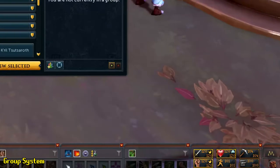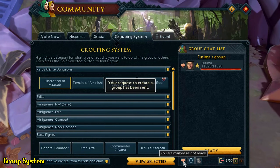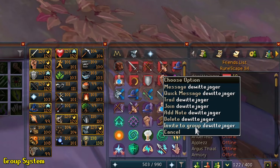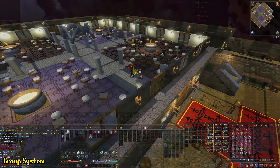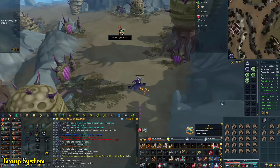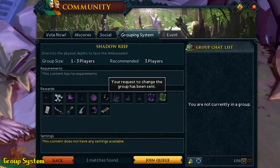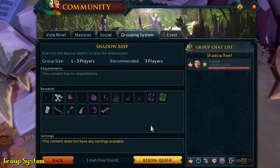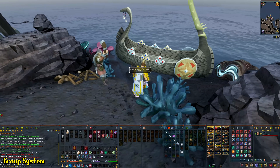Something else worth mentioning is the group system, accessed by clicking the Community button to start or join a group. This system is used to teleport party members to certain bosses but can also be used for common scams — do not randomly join a player's group and drop items on the floor, as they'll teleport you away and have someone else pick them up. To use the group system legitimately: select a boss, update your group, ready up, click the blue icon, and you'll be able to teleport all party members to the boss. I have a video called 'Avoid These Common Scams and Lures' linked in the description.